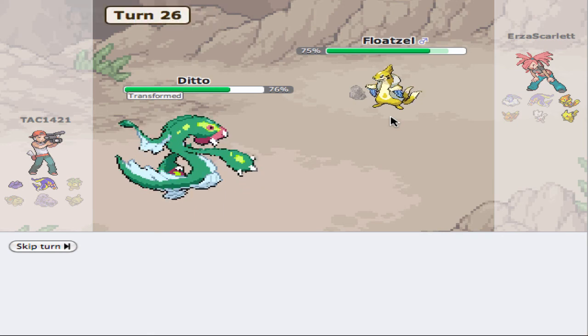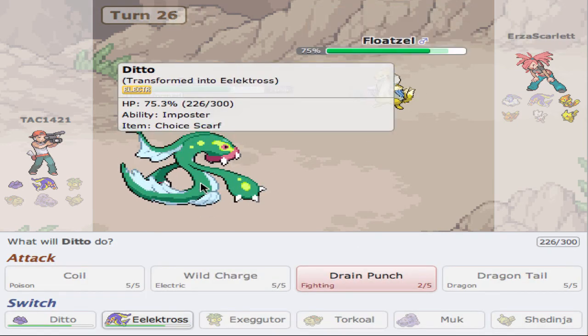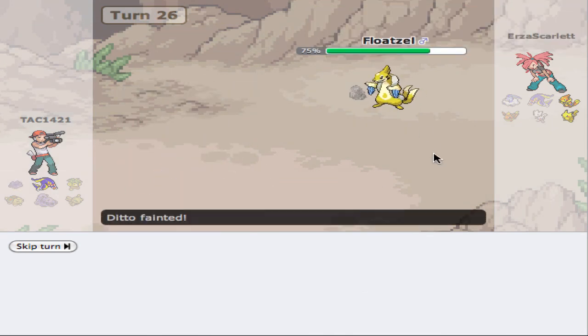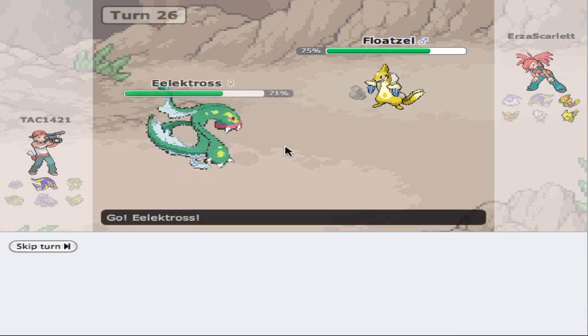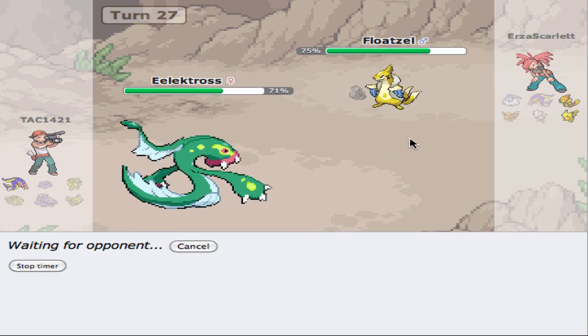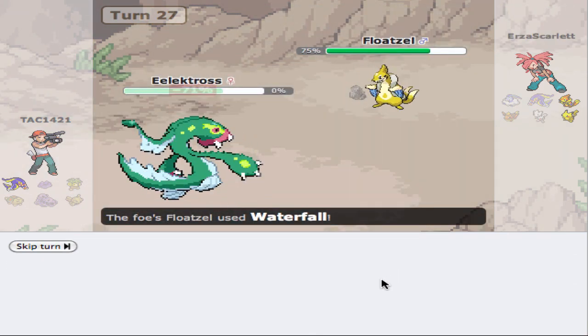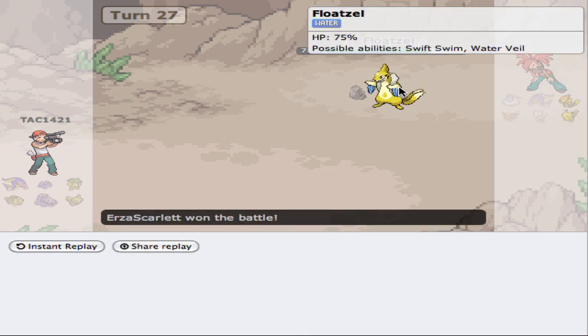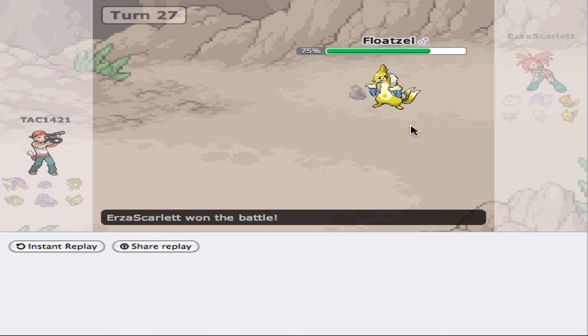There is the Floatzel, unfortunately. I think honestly the only thing I can really do is just Drain Punch here — that's going to kill us. I thought I'd be faster for sure, but I guess I'm not. Now it's all up to Electross and his Giga Drain powers. Waterfall — how is that Waterfall doing that much damage? That's electric type; it shouldn't do 71%. Okay, well, on to the next game. That's a little disappointing — got some hacks going against us, but what can you do?